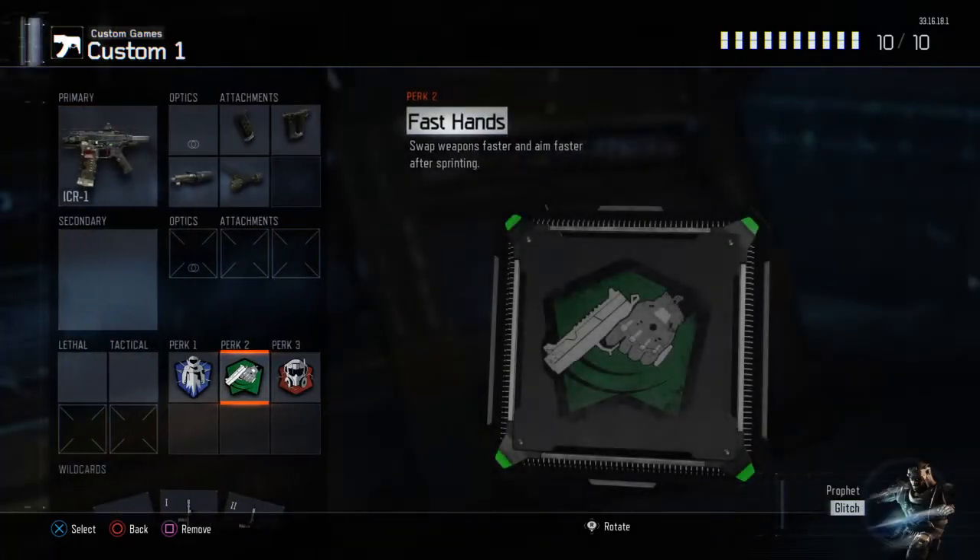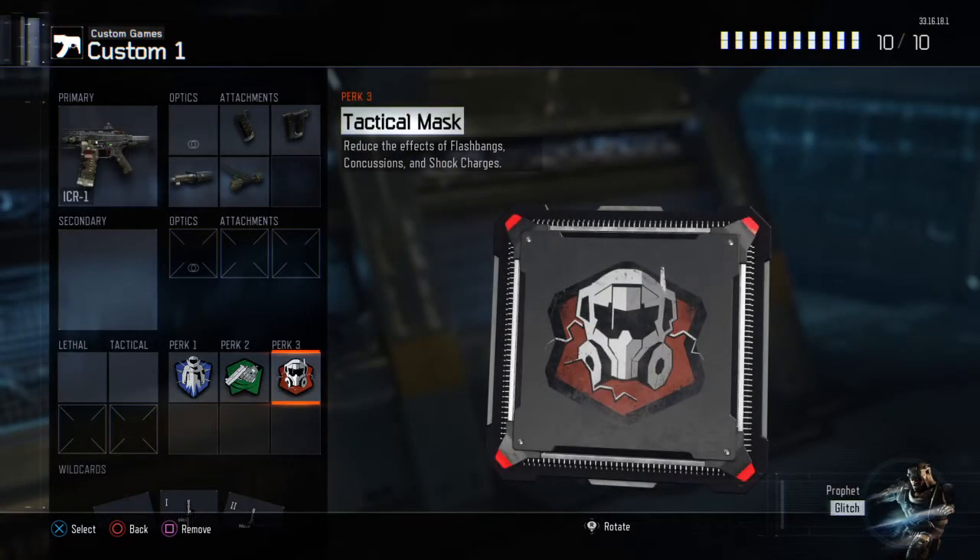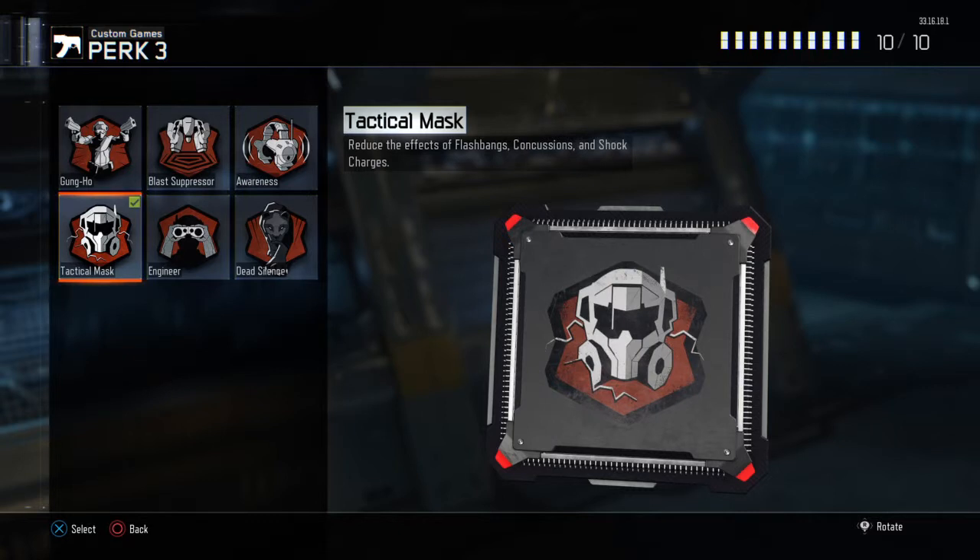Tactical Mask is also a very good perk — it reduces the effect of flashbangs, concussion grenades, and shock charges. I encounter these a lot, and on this game concussion grenades seem to last so long that you literally cannot do anything while concussed. I think this perk is really needed if you want to be able to survive.